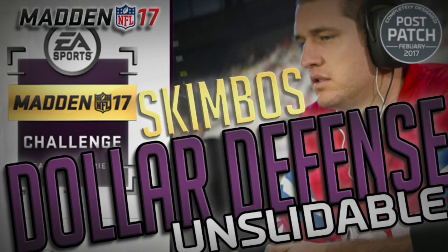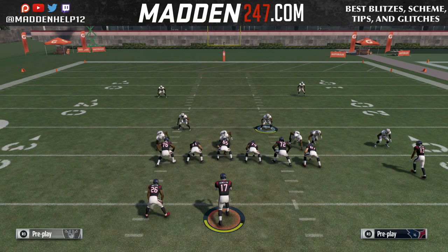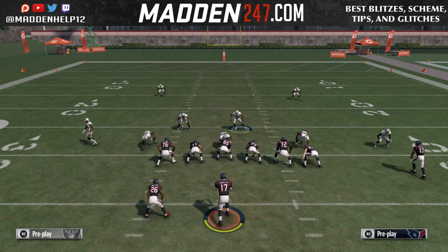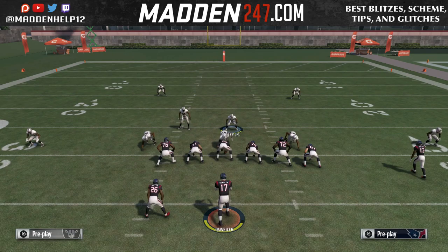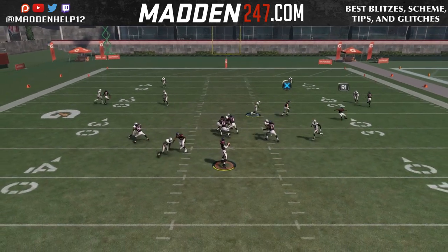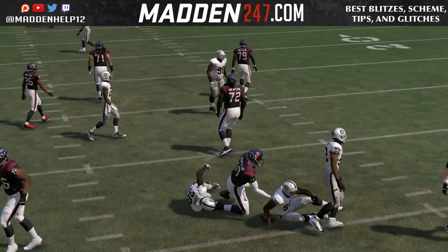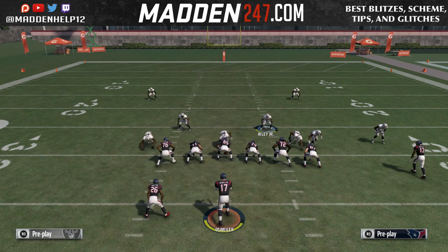What's up guys, we're here today to show you Skimbo's Madden Challenge defense out of the $236. What you've seen him doing is he was sending a lot of pressure both ways. The base setup for this is he does not base the line. What he does is just press, spread his defensive line, crash them out, and then he moves both corners a little bit wider.